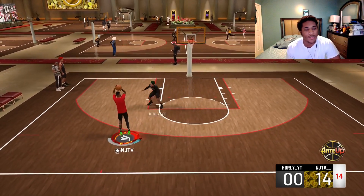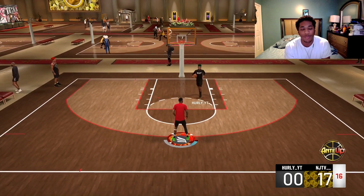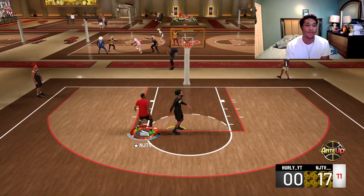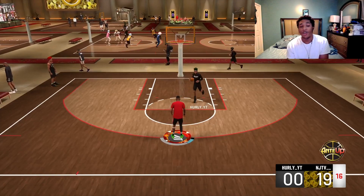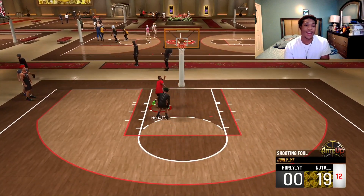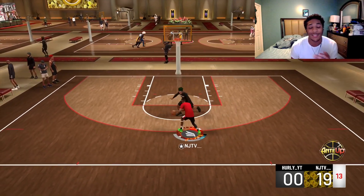If 2K just nerfs — or improves the logic of — interior defense a little bit, they need to fix a couple things because the paint defense was obviously the worst part this year. I got that one to go because that was a better-timed layup. I have that badge at Hall of Fame plus the grand badge — I should be able to make that. That's a good floater, but making those consistently against comp is gonna be harder.